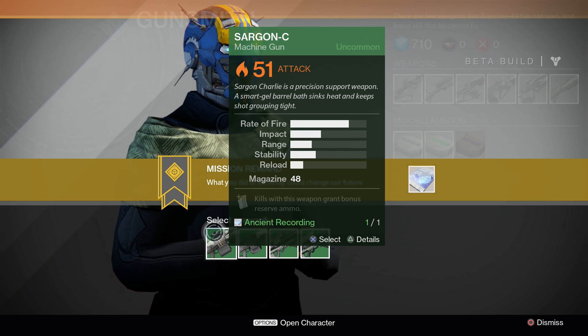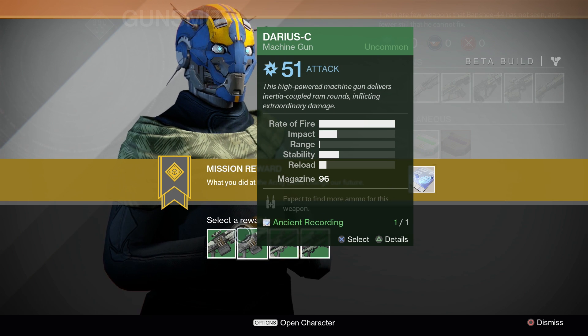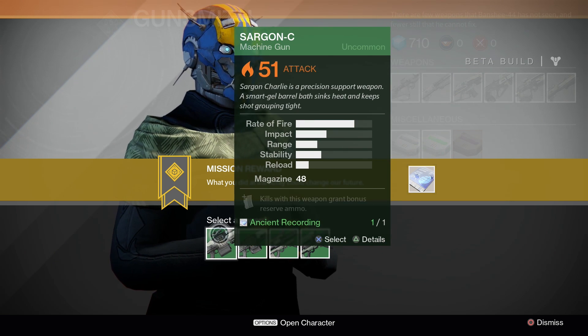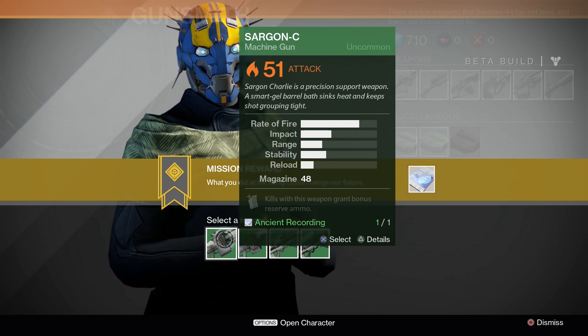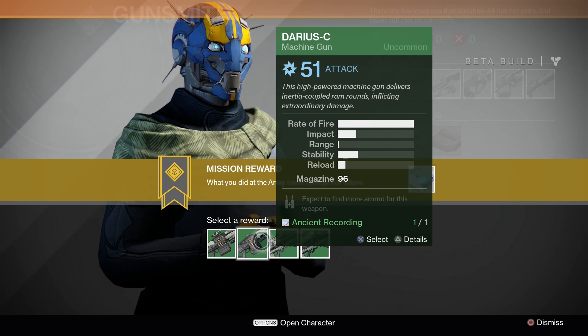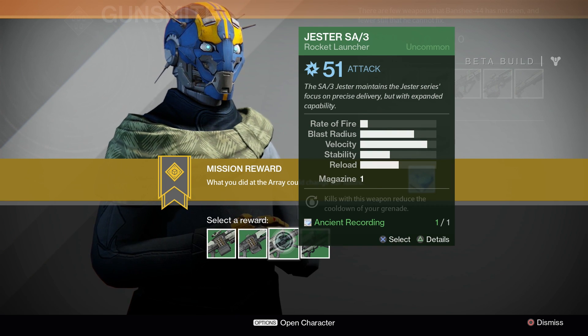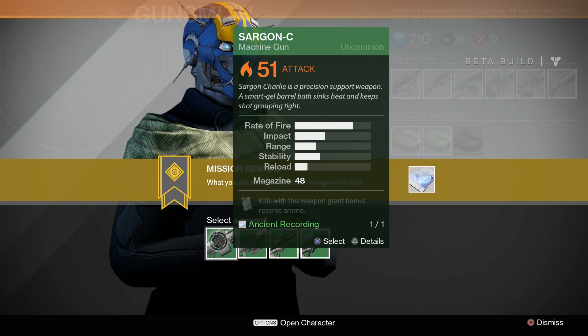Okay, a Sari gun machine gun, 51 fire attack. Kills with this weapon grant bonus reserve ammo. 51 - what is that? Shuriken attack? Inertia coupled ram rounds. Bones. That sounds cool. Extraordinary damage. Is impact supposed to be damage? There's not really a damage modifier. That's so short range though. A Jester rocket launcher - I don't really like rocket launchers. I'm gonna go with this heavy machine gun that has fire bullets. A smart gel barrel - heat keeps shots grooving tight - and kills give us bonus reserve ammo. That's pretty sexy.